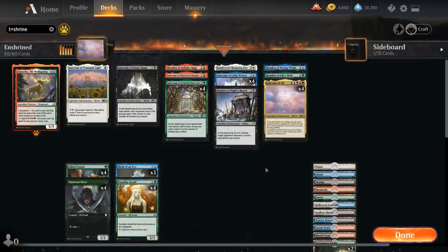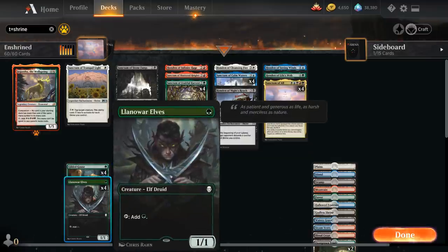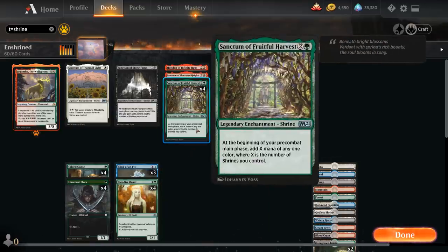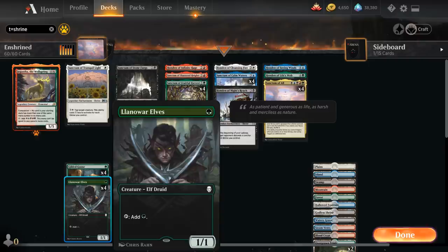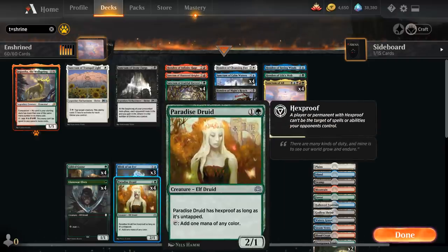Starting with the mana accelerants: we've got the full playset of Gilded Goose — not as good as Llanowar Elves typically, but it fixes our colors, and we are a 5-color deck. We've got the full playset of Llanowar Elves, which is the preferred one-drop, as it lets us play a turn 2 Sanctum of Fruitful Harvest and still produce mana to cast Sanctum of All on turn 3. Paradise Druid is another mana fixer that helps ramp towards Sanctum of All.